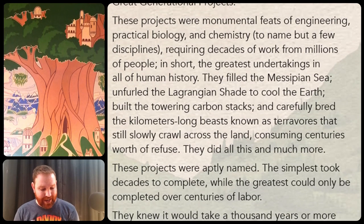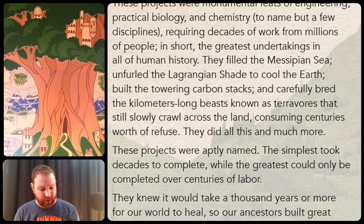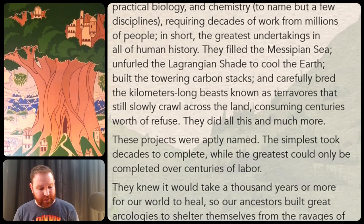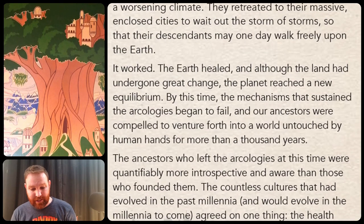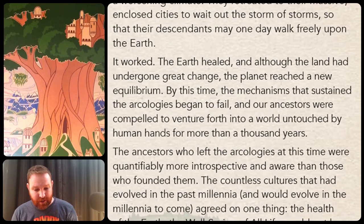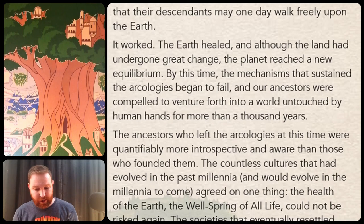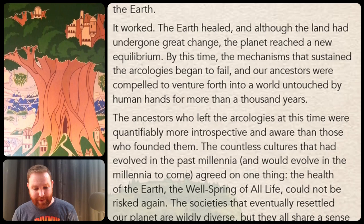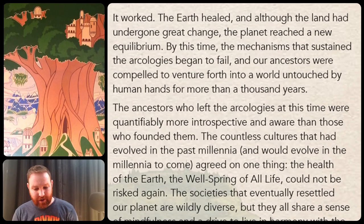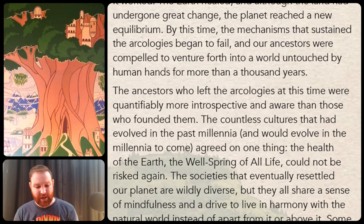These projects were aptly named. The simplest took decades to complete while the greatest could only be completed over centuries of labor. They knew it would take a thousand years or more for our world to heal, so our ancestors built great arcologies to shelter themselves from the ravages of a worsening climate. They retreated to their massive enclosed cities to wait out the storm of storms so that their descendants may one day walk freely upon the earth. It worked. The earth healed, and although the land had undergone great change, the planet reached a new equilibrium. By this time, the mechanisms that sustained the arcologies began to fail, and our ancestors were compelled to venture forth into a world untouched by human hands for more than a thousand years.